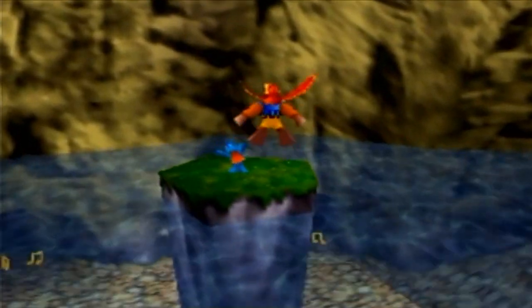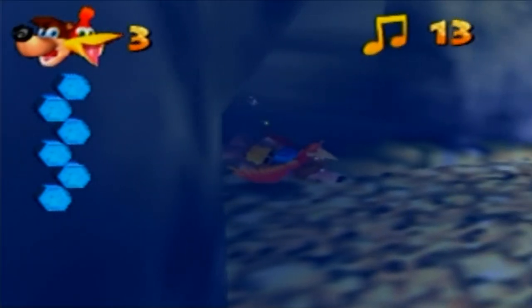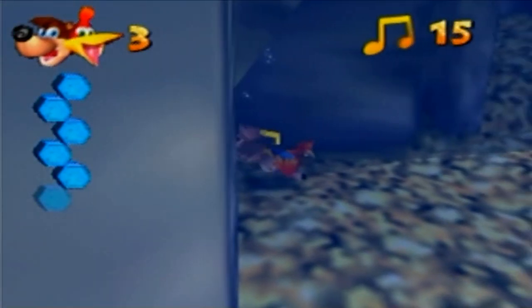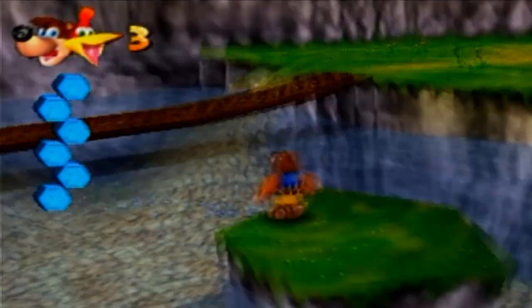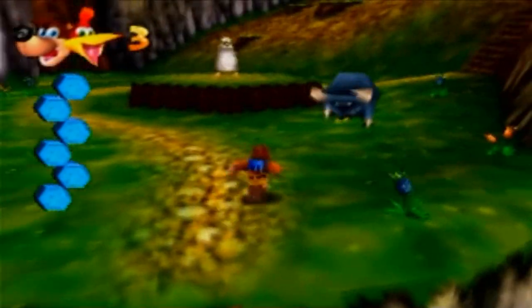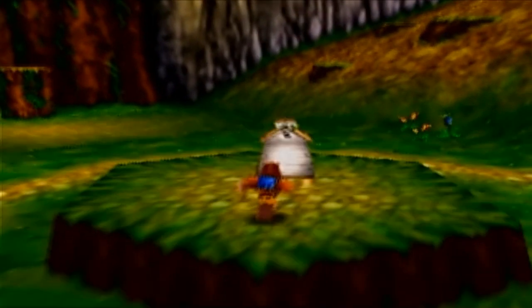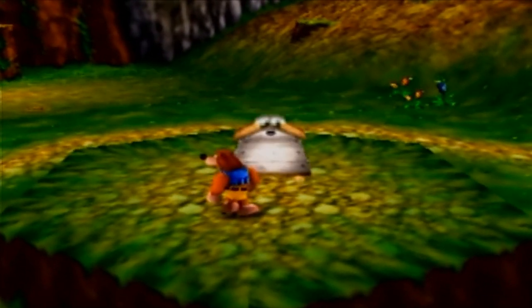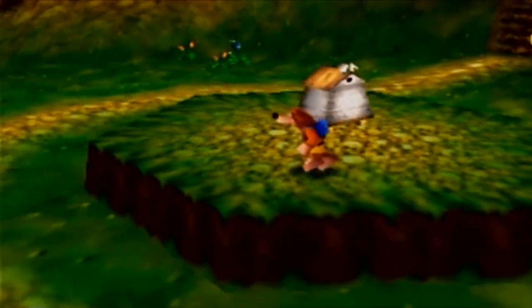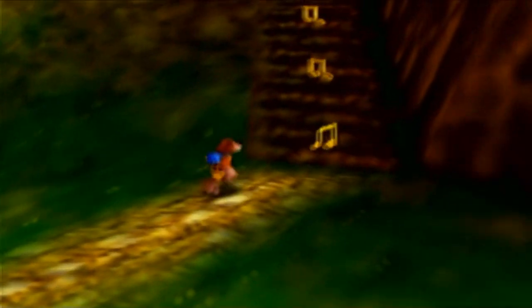There's a blue Jingo on that platform — we can just do the double jump and get him. There are some musical notes underwater; let's grab those. You can use Kazooie's B-swim to go far, then Banjo's A-kick to actually grab the notes. There's also a bowl enemy — you can't actually kill them, you can only knock them out briefly and then they come back. Leave my honeycombs alone!